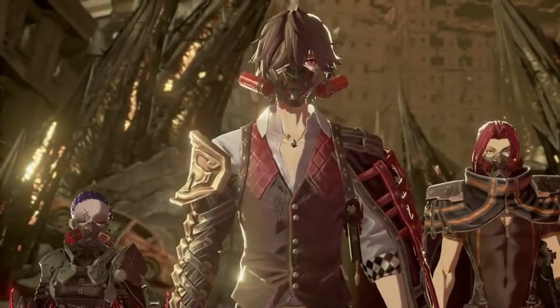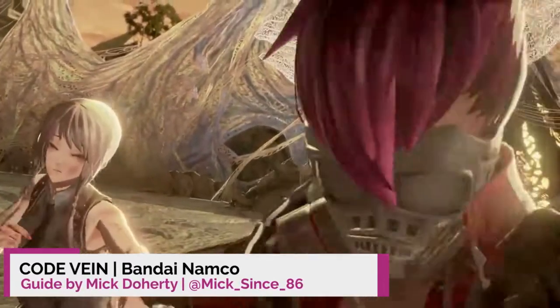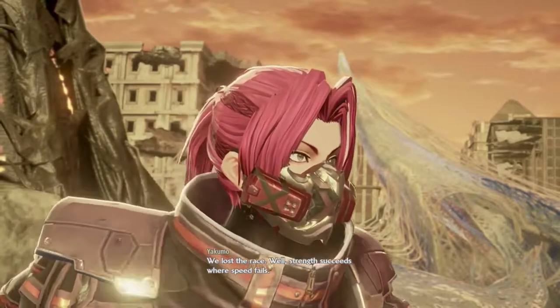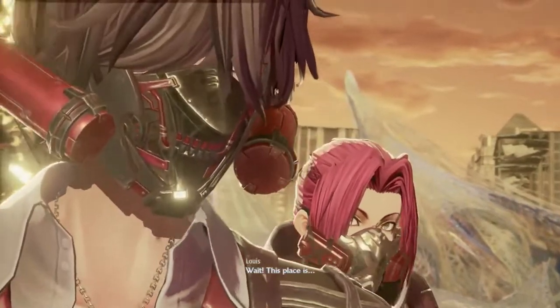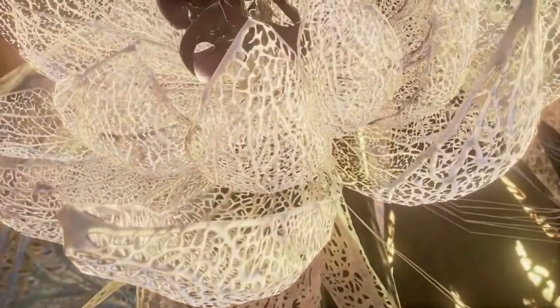So you've tracked down the missing human in the city ruins and now it's time to face the second boss of Code Vein, the Butterfly of Delirium. You'll likely have a tougher time with the butterfly as she is much faster than Oliver and every attack builds your poison meter. There's a fair few moves to the butterfly so let's have a look at what you can expect to see.